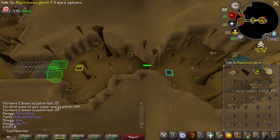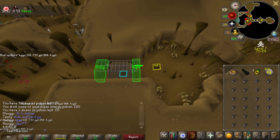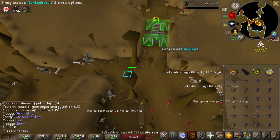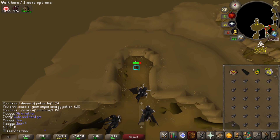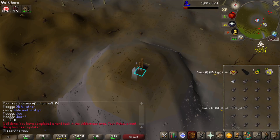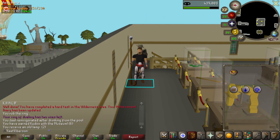Curse of the Empty Lord brought me out to the wilderness, so I opened the muddy chest with my muddy key while I was there. Also going to enchant some orbs at the air obelisk. My buddy told me I can buy battle staves with the Varrock diary, put air orbs on them, and make money — which I need. Turns out enchanting air orbs is a hard diary task too! Curse of the Empty Lord handed in — 158 kudos. Threw the 10k lamp on thieving.